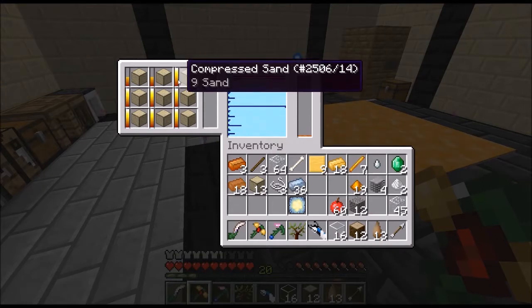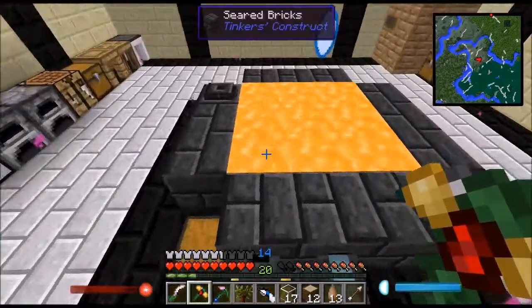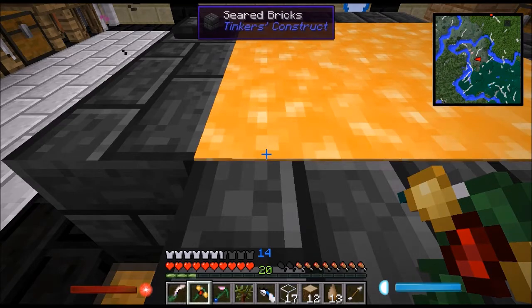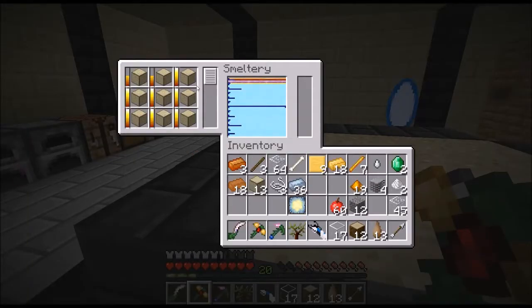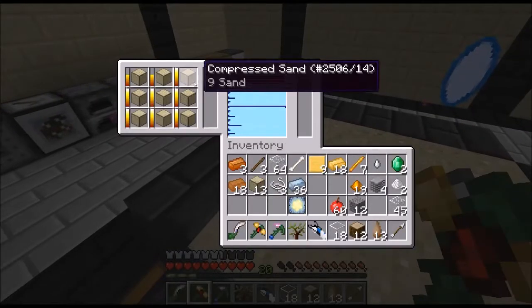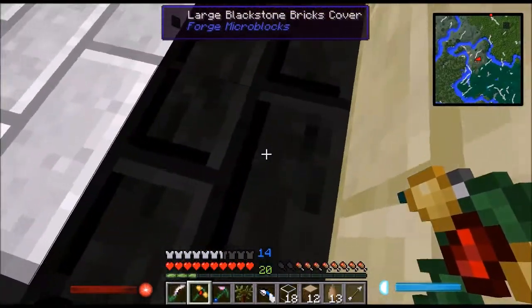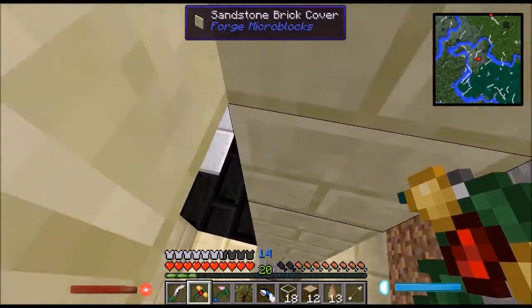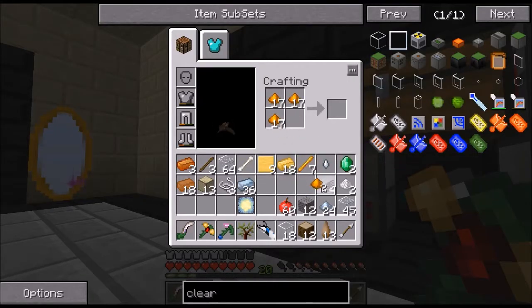Because as you're going to see, these are done smelting but they're just not going in there because it's full. Let's go down and make that drawbridge. I should have some of this — I need a lot of bronze as well. Let's just smelt that, because I need one more.